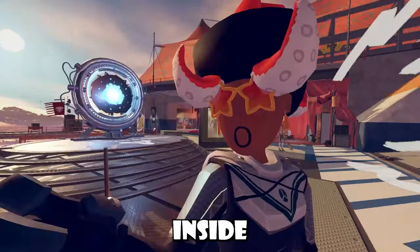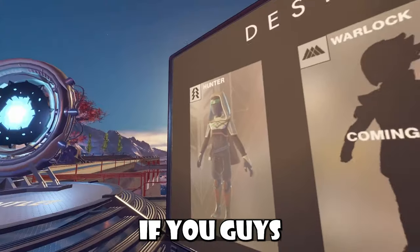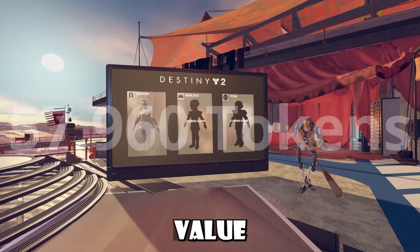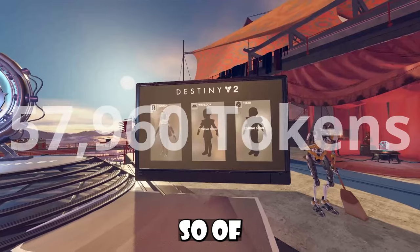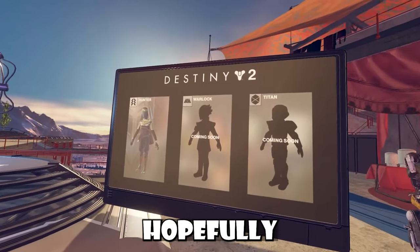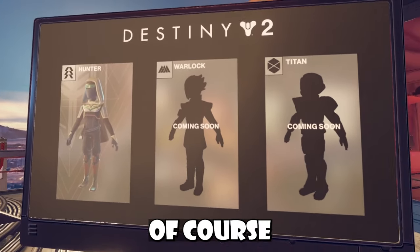Let's talk about the elephant inside the room — the set price for this actual Hunter set. If you guys plan on getting the Hunter set, it's like over 60k tokens. I'll put the value on screen. So be prepared to spend that much tokens if you do want the full set. Hopefully the Warlock and Titan are at least a little bit cheaper, or at least the same, and of course we will just have to see.